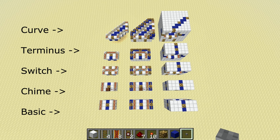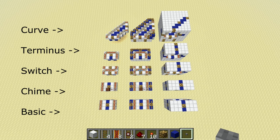The next schematic up is a terminus track schematic, which is simply used at the end of a line. And finally, at the top is a curved schematic, which is used to turn the whole track to the left or right.